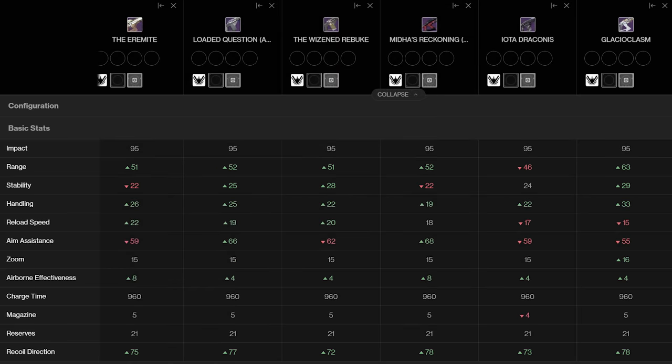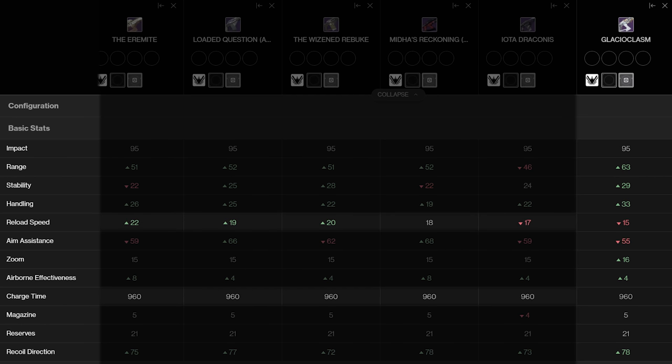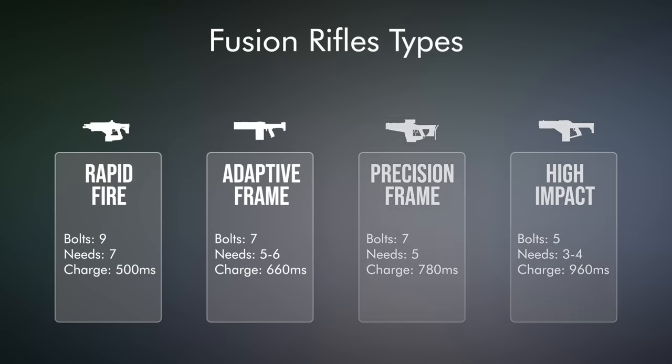That also means the bad stats have stayed too. For starters, that long charge time. For PvE, it also means the lowest reload speed on a fusion rifle in the entire game — not just for high impacts, the lowest reload speed of any of them. Then for PvP, we've got the lowest aim assist stat out of all the high impacts at 55. It's still a very workable number, higher than pretty much all adaptives and rapids, but it is a factor.